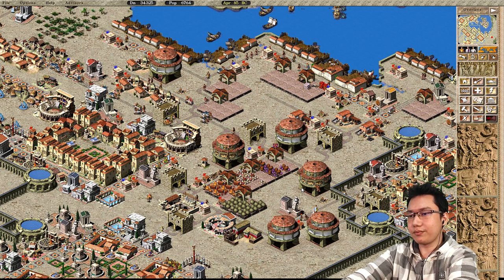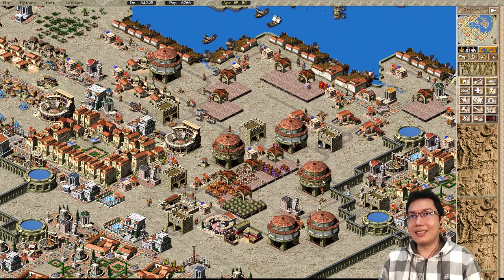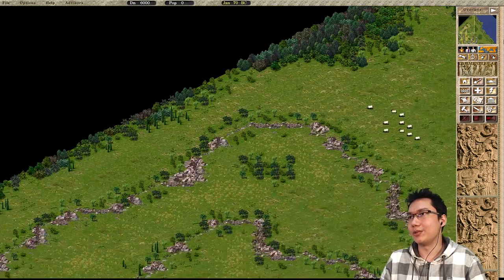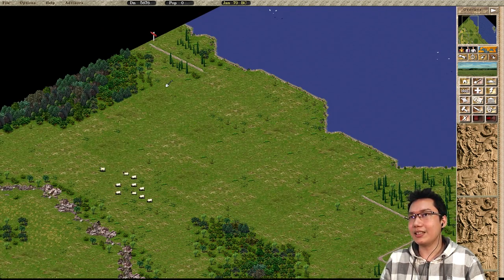On to the next point: destination walker. Destination walker is something a little bit interesting. I'm going to go ahead and load up another map — let's go back to Valencia. It's just a nice map to work with. Destination walker is something quite interesting.